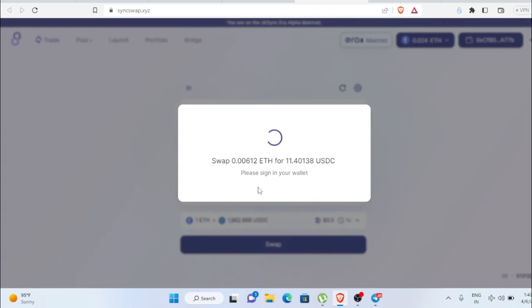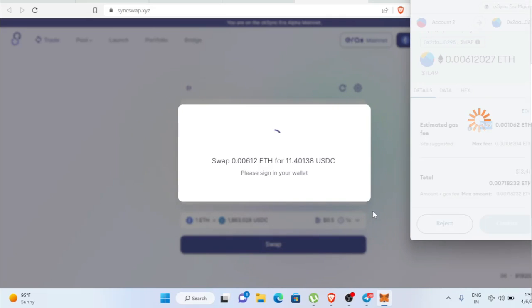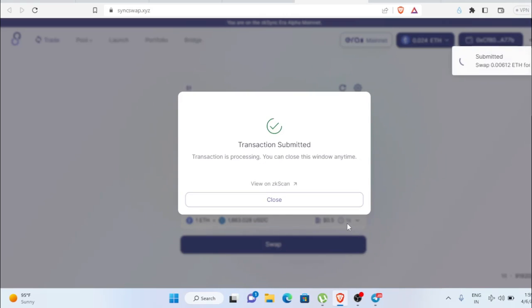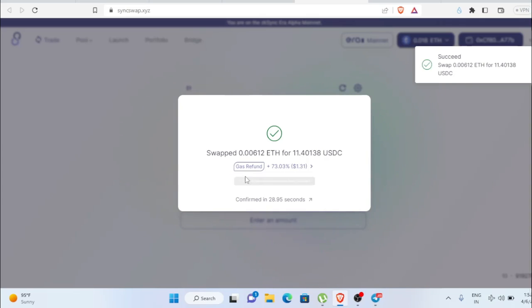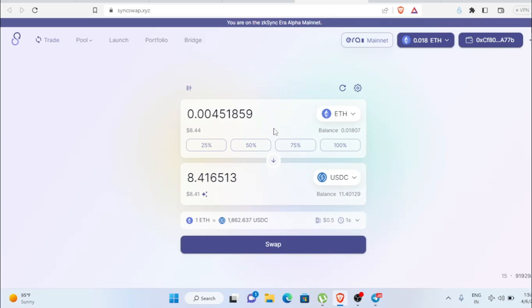I'm going to swap around 0.006 ETH, about 11 dollars. Click Swap and confirm the MetaMask transaction. Here you can see the gas fee is around two dollars, but the best thing about this platform is they refund a certain amount. The swap succeeded and the gas refund is 1.31 dollars, so you end up spending very little. Do this for at least three transactions total.